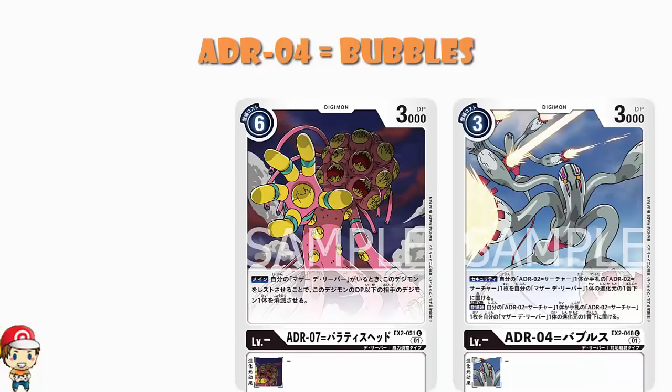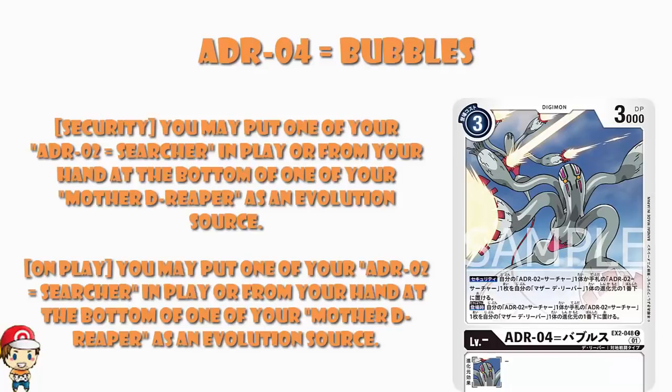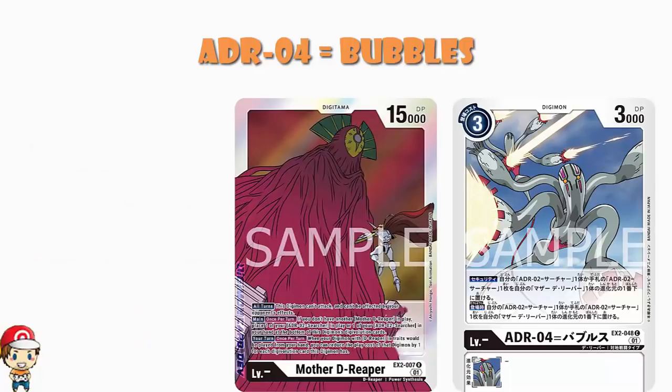ADR04 Bubbles has a free cost to play normally, 3000 power — so it's a pseudo level 3, but let's be clear, it's not a level 3. It has no level. It cannot Digivolve into anything and it cannot Digivolve from anything. But it's a security card, and the security effect says you may put one of your ADR02 Searchers in play, or in your hand, at the bottom of your Mother D-Reaper as an evolution source. Remember that Mother D-Reaper is a Digitama, which is frankly a little bit weird.